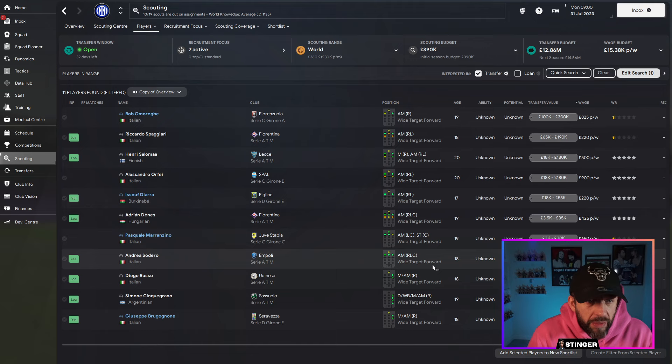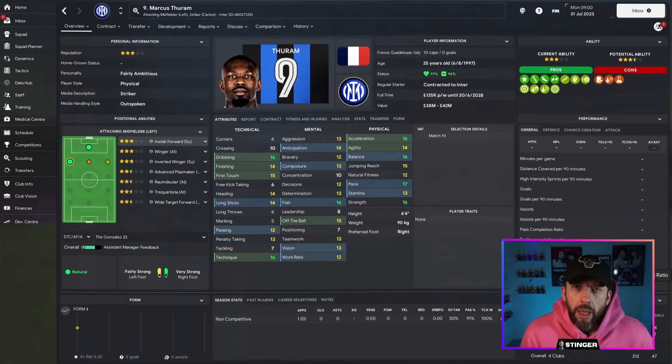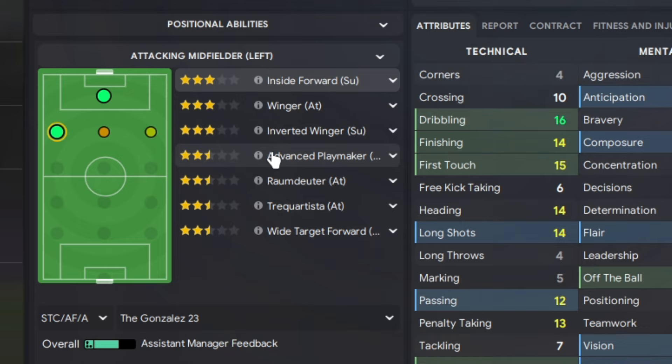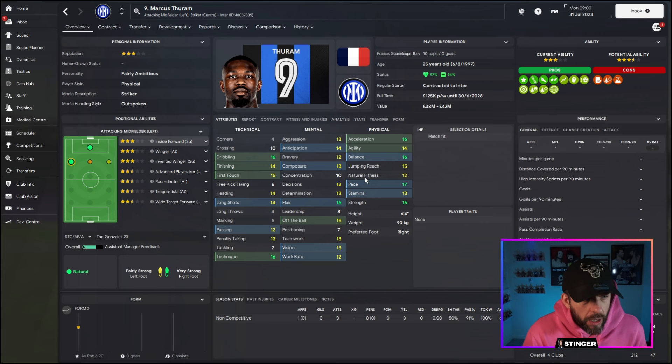If I sort by value you can see that Bob Omeregaby in Seri Chi is the highest value natural wide target forward. That brings up another argument about what is a natural position for a player — it's very much what you think. I would not be guided by the star ratings. For example, Marcus Turan: you'd think straight away he's an inside forward, but he's got three stars for winger, inverted winger, and he can also play up front. It's up to you to decide his best position based on his attributes.